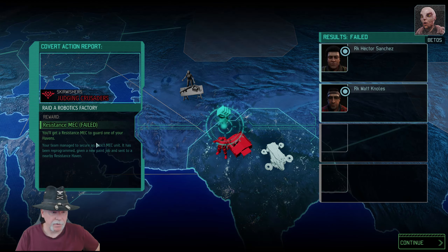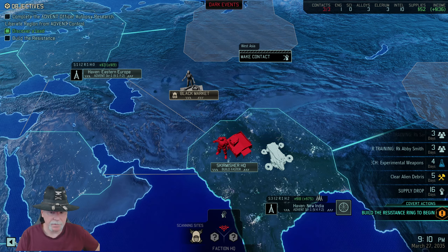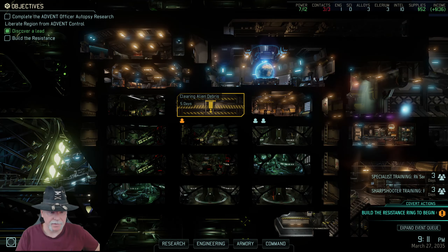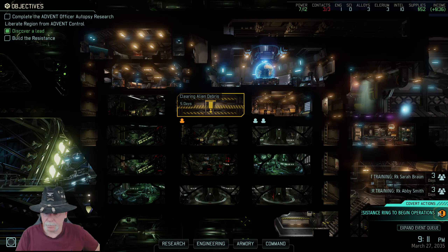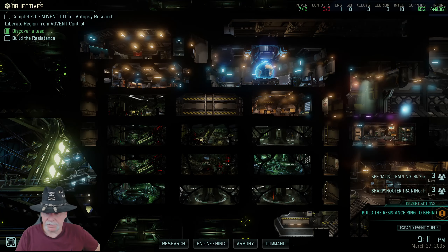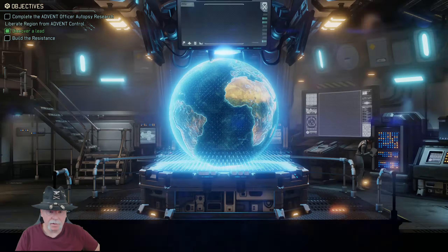We are victorious. Failed. And the cause is advanced. Results: failed. Well, that's unfortunate. Let's go back to the resistance ring here. I guess we have one built already, do we? No. It says build a resistance ring — we want to in five days.